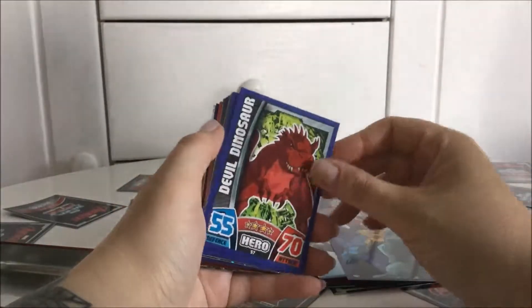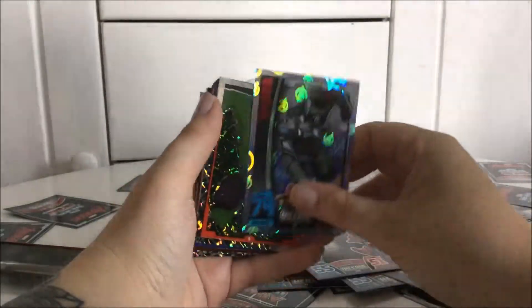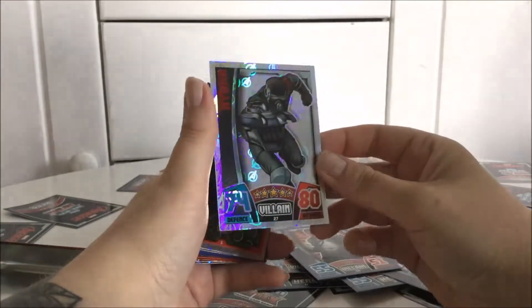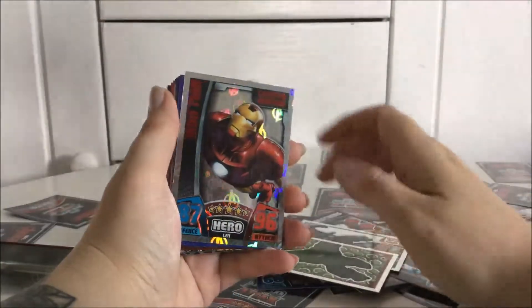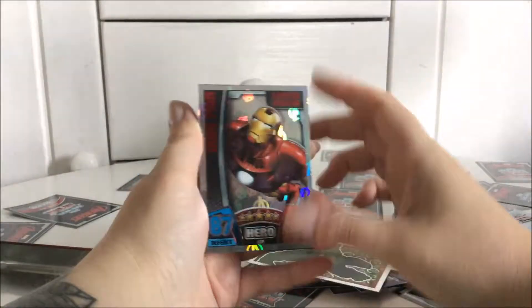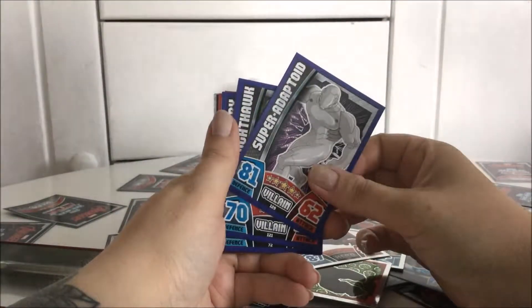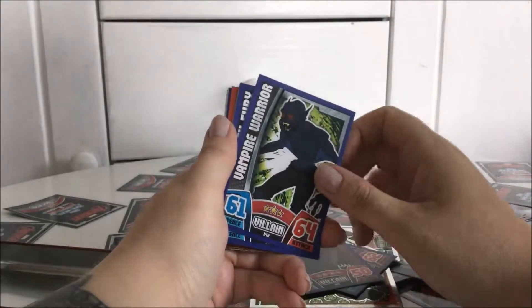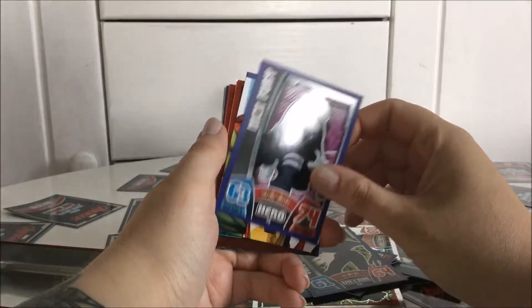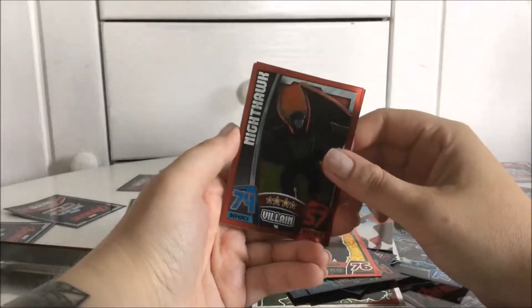We got a puzzle card — heroes, villains. We got a little dinosaur. We got Hydra, Mandarin. Look at this — we got Hydra here, we got the Hulk, and we got a limited edition — that's Iron Man. We got Sypheroid, we got Nighthawk, Vampire Warrior, Nick Fury, possible card, we got Ant-Man, and Nighthawk Titans.